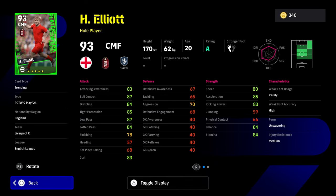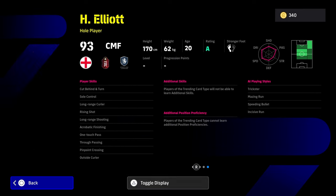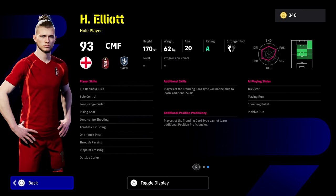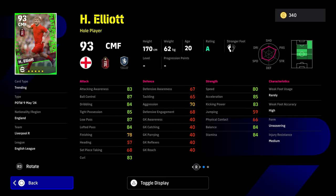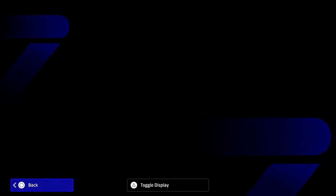Elliott has speed, acceleration, kick and power, balance, stamina, tight possession, low pass, lofted pass, and aggression — it's a decent card as a whole player. He's still got his old hairstyle even though the card is done up with his new look. He has sole control, rising shot, one-touch pass, long-range shooting, cut behind and turn, long-range curler, pinpoint crossing, and outside curl. The real trick with Harvey Elliott is that he's got trickster, amazing run, speeding bullet, and incisive run. It's a really solid card if you're looking to play with a Liverpool player that has potential to hold an A rating for a while.